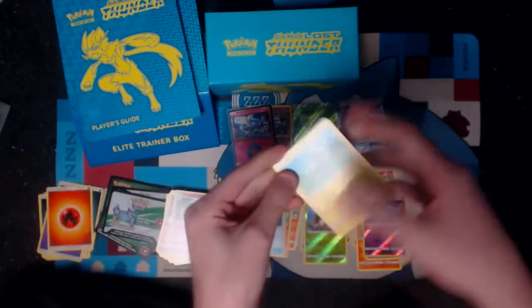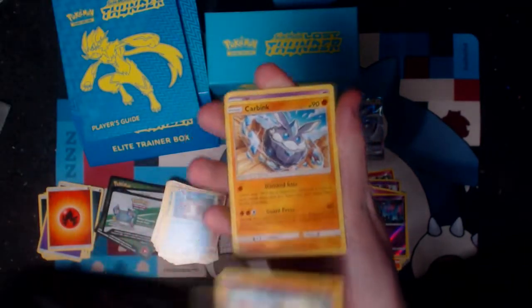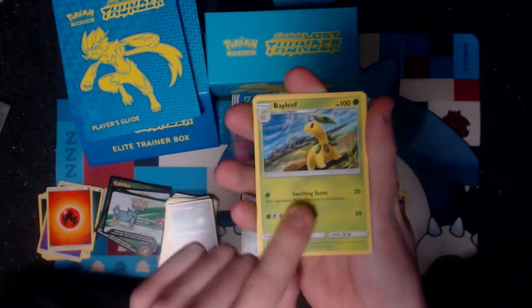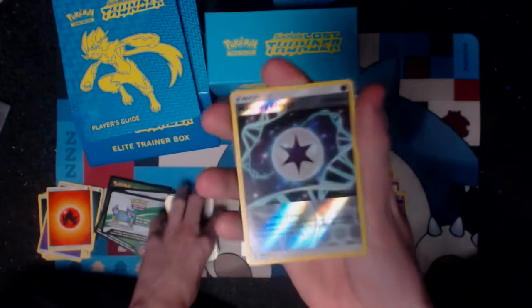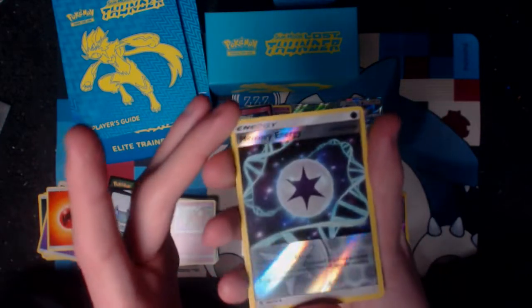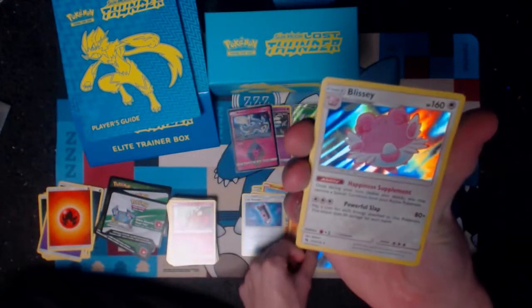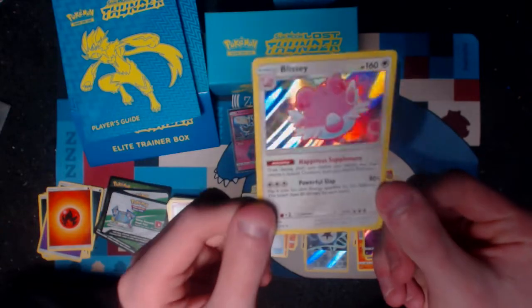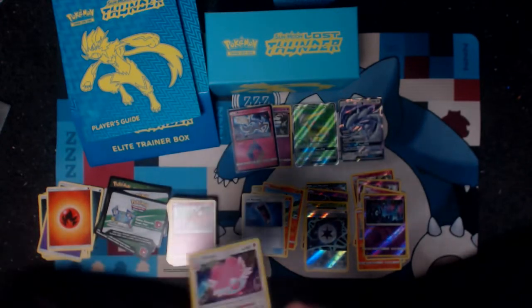Fire energy. And it is a Blitzel, Slowpoke, a Bruxish, Larvitar, another Carbink — this one's a Fighting Carbink — a Zatu, a Bayleaf. Our reverse is a reverse memory energy — that's pretty cool. And our rare is a holo — a holo Blissey! Very nice. Let's sleeve you up. Voila.